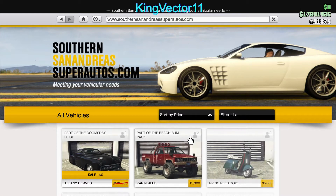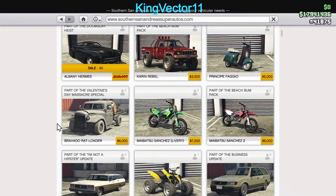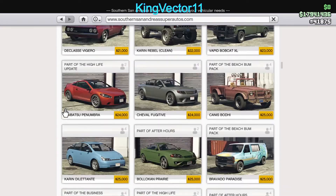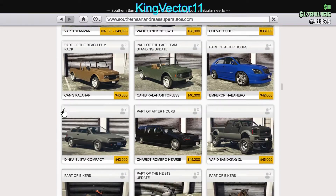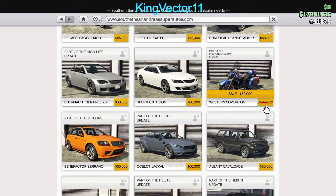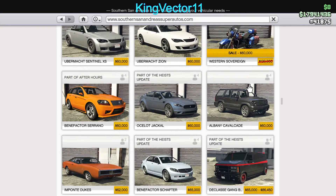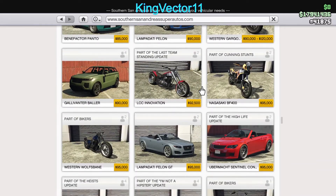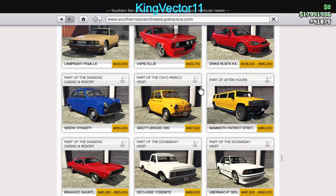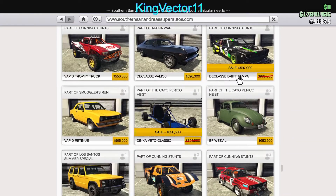At Southern San Andreas Super Autos, this section always seems to be on sale. A few vehicles here have discounts: the Western Silver Rain is definitely 50% off, dropping from $120,000 to $60,000. There's also the Declasse Drift Tampa at about 40% off, and the Dinka Veto Classic looks about 25% off more or less.